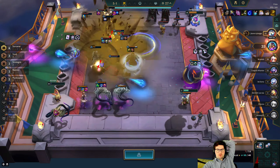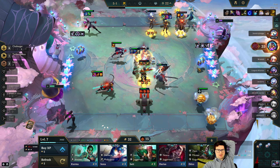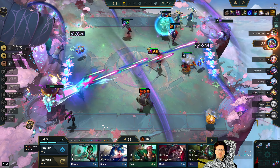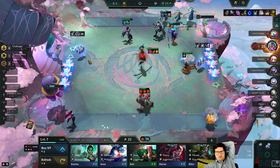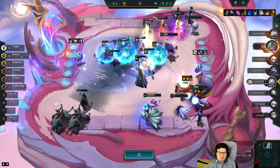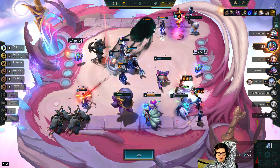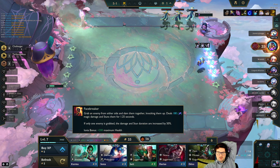Surprised not more people are level 9 right now with triple prismatics — you would think someone would have gone fast 9, but honestly it's kind of hard in this game. I guess you could force a lost streak but it's kind of risky because you're gonna lose to the Cruel Pact guy for a lot of the game. Alright, top 3. This Aphelios is stacking — oh he got a shield. One-star Aphelios, this was not good enough.